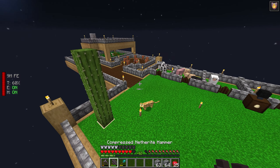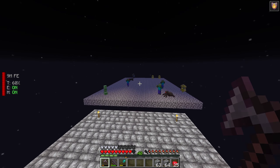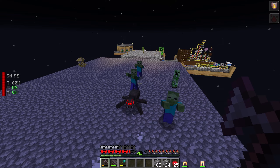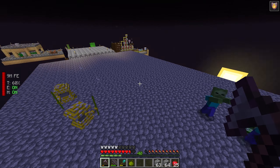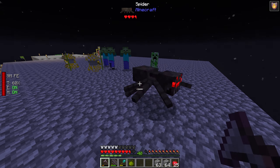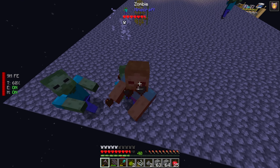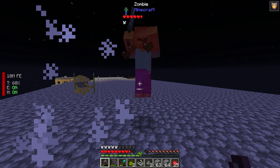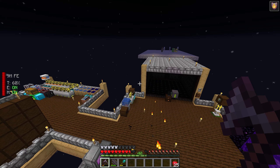Nothing would spawn inside the spawner for some odd reason, so I decided to just build a big platform across the back. Luckily enough we're actually getting some spiders. I just need to kill the spider and get its eye — which I didn't. The spider jumped off the edge. I need some actual spiders to start spawning so I can grab their eyes and try not to get a creeper to blow up anything.